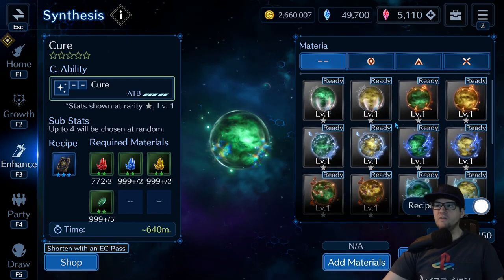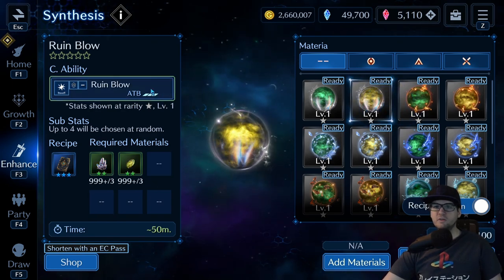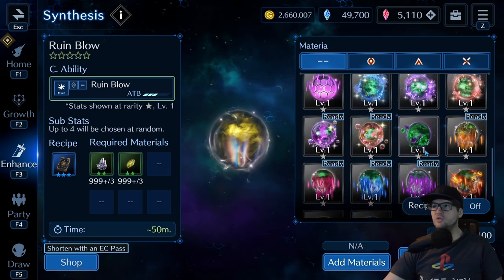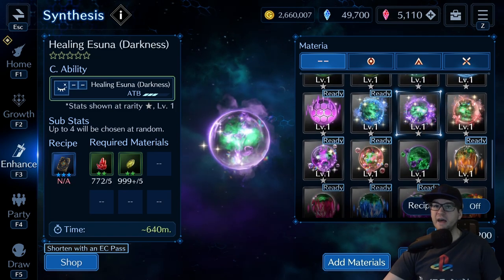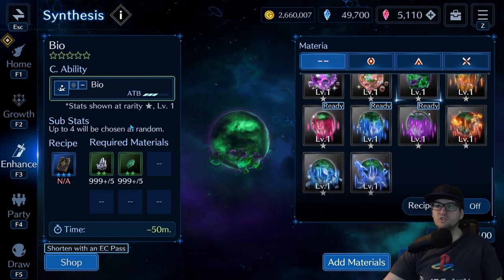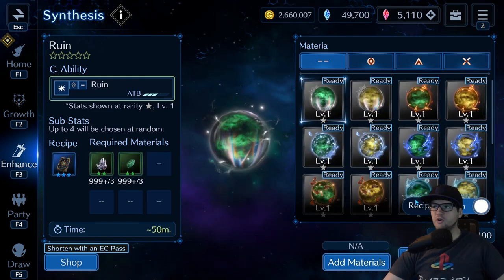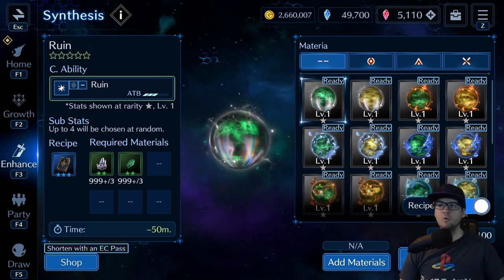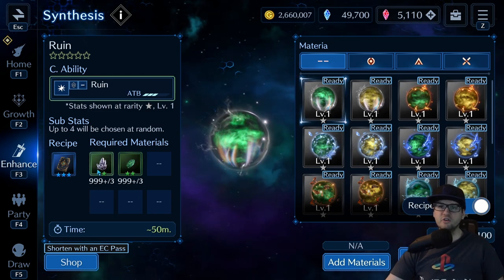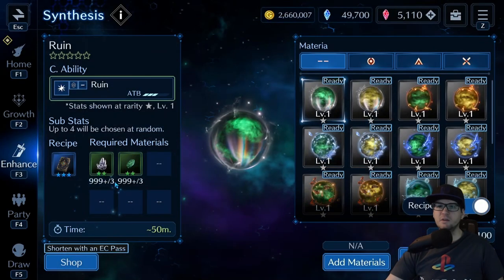When you go to make a materia it's going to show you all the information — it's a little confusing at first. The recipe: if you have it, great; if you don't have it, it doesn't matter. If you turn recipes off you'll see some you don't have yet — healing, darkness, silence, bio which is an offensive one to poison enemies, and some breach materia you can't get yet. Just leave recipes on and your repertoire will grow as you continue to complete content.